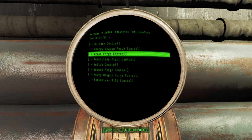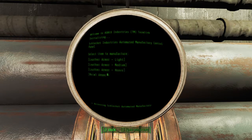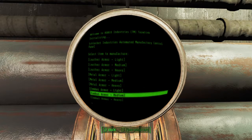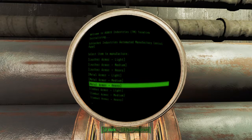The armor forge can build three different kinds of armor: leather armor, metal armor, and combat armor. And you can have it make the light, sturdy, or heavy variants of each.